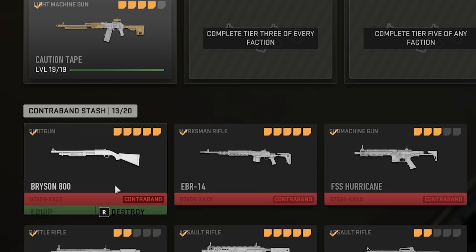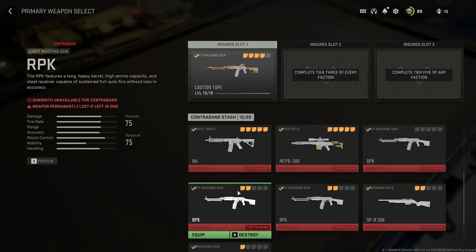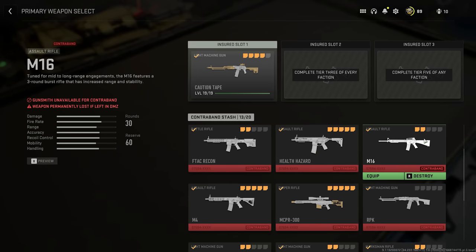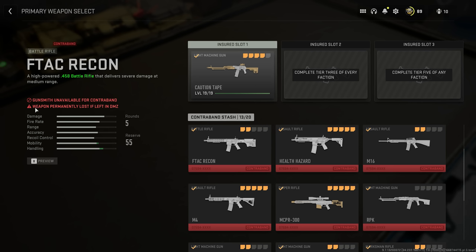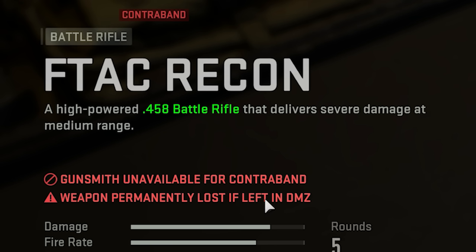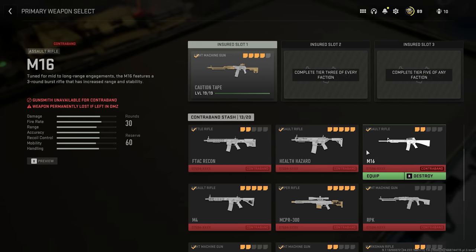Here we have the contraband stash, where you'll start with a few weapons given to you, but any weapons you extract with will be part of this contraband stash. These are weapons that range in attachments and rarity that you can find roaming around DMZ. For example, here is the M13B that everyone's trying to get. It says weapon permanently lost if left in DMZ, so if you die bringing any of these contraband weapons in, you lose them forever.